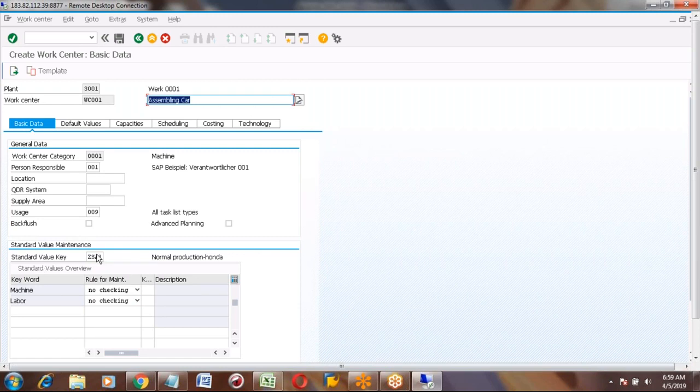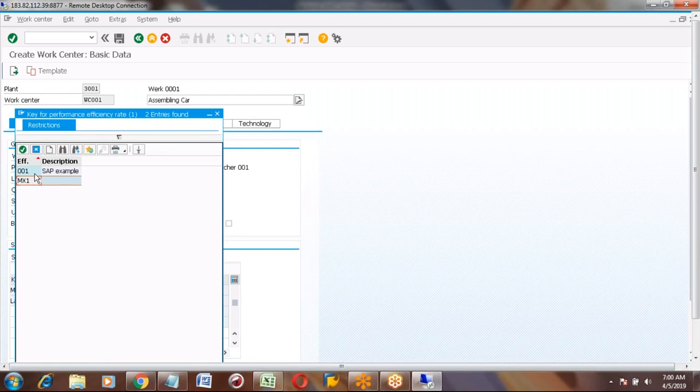This is a very important value in work center — the Standard Value Key. There is another field: Rules of Maintain, and then a value 'K.' That is the key for performance efficiency rate. If you don't maintain anything here, the machine efficiency is like 100%. You can click this and see the values available — for example, 001 sample and MK1. You can maintain this in configuration and select it.